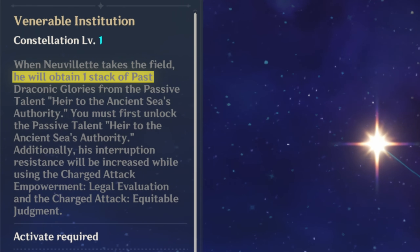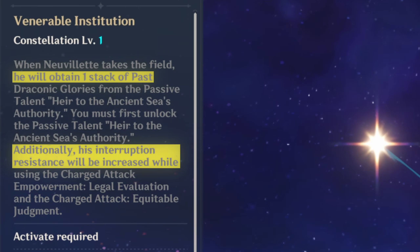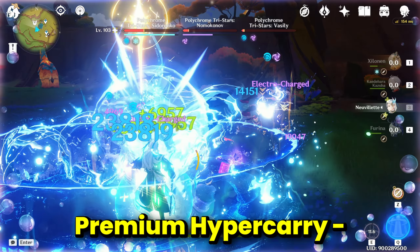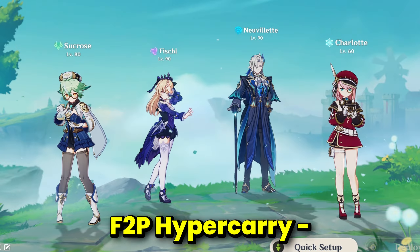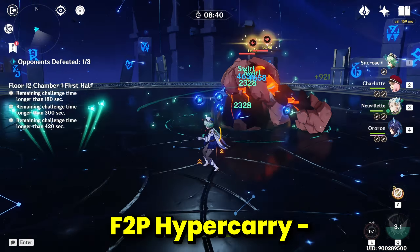This team cannot fully maximize Neuvillette's first passive, so you lose out on 35% damage — though his C1 grants him one stack whenever he takes the field and increases interruption resistance. Neuvillette's best free-to-play team is with Sucrose, Charlotte, and Fischl or Kirara. Sucrose with Viridescent Venerer will shred resistance, Charlotte is a potent healer who can freeze enemies with her elemental skill, and Fischl will do great off-field damage. With recent buffs to electrocharged, Fischl deals even more damage. Alternatively, replace Fischl with Kirara to gain a 40% damage buff through the Noblesse Oblige set. Neuvillette also has hyperbloom teams with Nahida, Kuki, and one shred unit like Kazuha or Sucrose — this team can trigger three reactions, giving Neuvillette a full 60% damage boost.